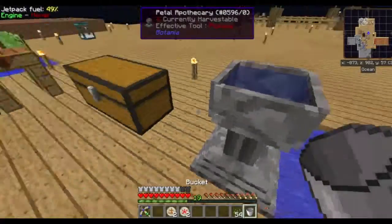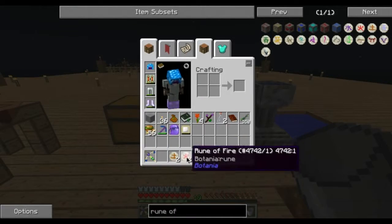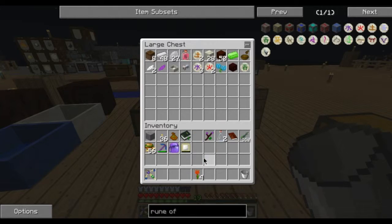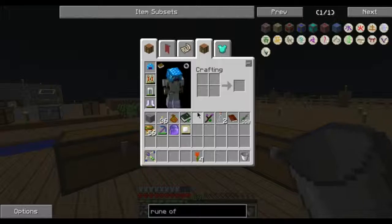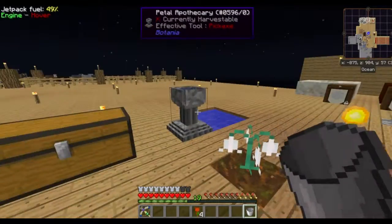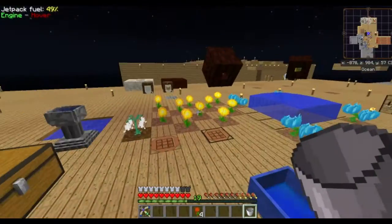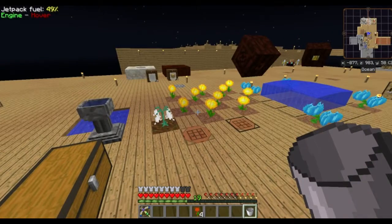Normally it's one of those situations where it's like — forget it, burn it all down, start again. Obviously not actually burning it all down because I live on a wooden platform — catastrophic. But the Thermolilies on the other hand... the real question is, I don't have any floodgates, so how am I gonna get the lava out? I suppose I'll have to do it manually for now.